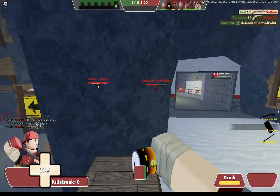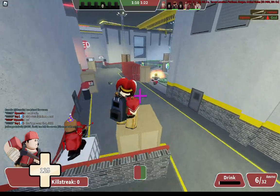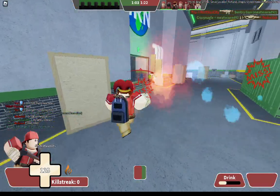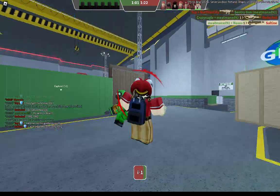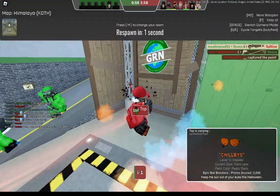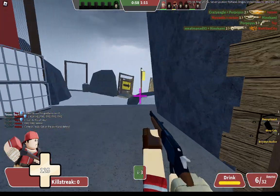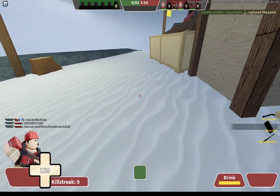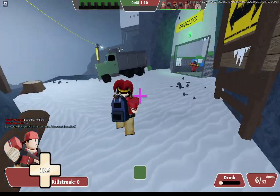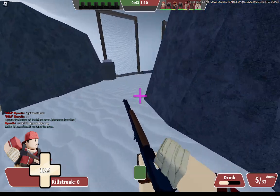I probably should use the Brooklyn Basher here. The whole point of this series is using weapons that I'm not ridiculously good at using, so I might get some use out of it — very likely not though. It doesn't pair well with the Bloxy Cola because of the speed. Bloxy Cola is just good for getting behind the enemy, but then you have to have the skill to actually do something with it. You can't just run with it, which is why I'm probably making a mistake right now.